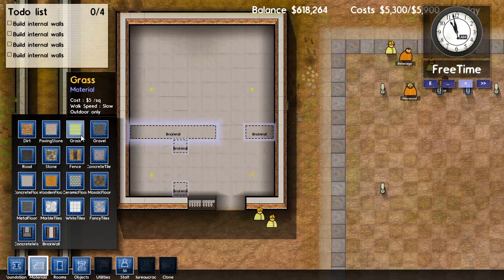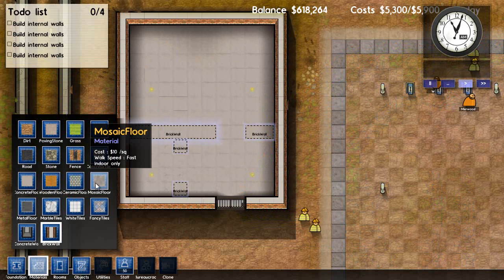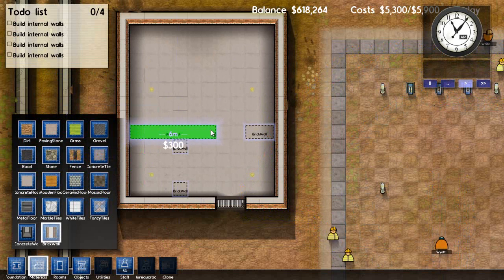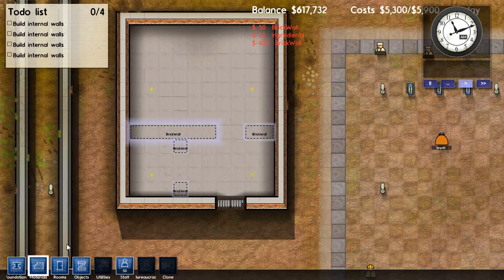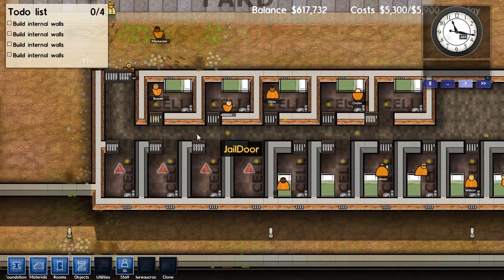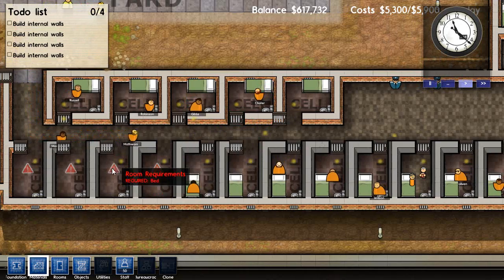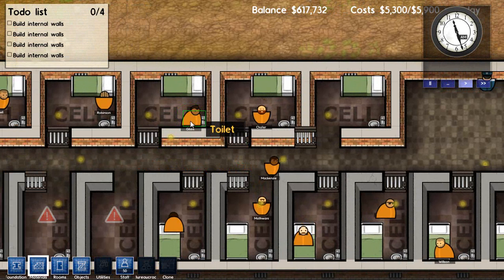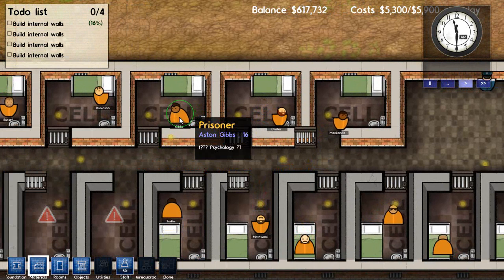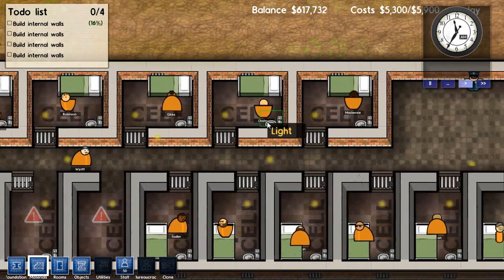Inside the building we want a jail cell and an execution room. Under materials, there's all the stuff you can build — it costs different values and has different walking speeds — but we just want brick walls. There we go. We've got individual prison cells for our inmates. That guy might have had a shank — Aston Gibbs, I've got my eye on you.